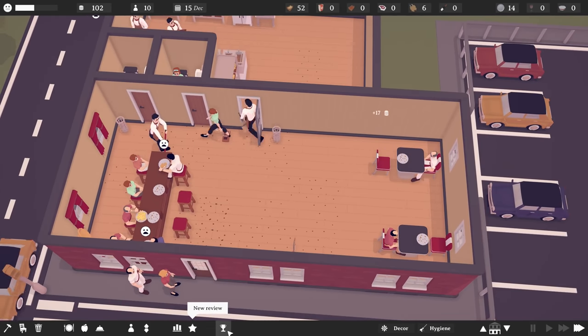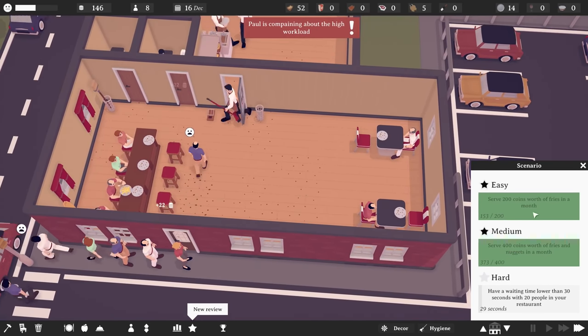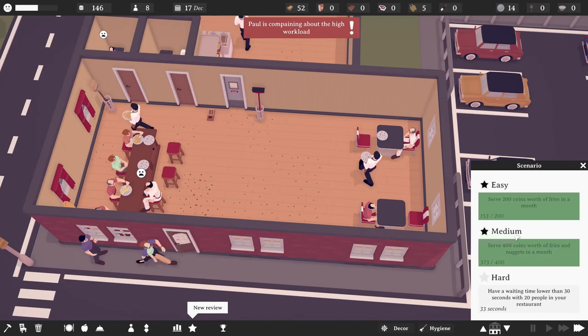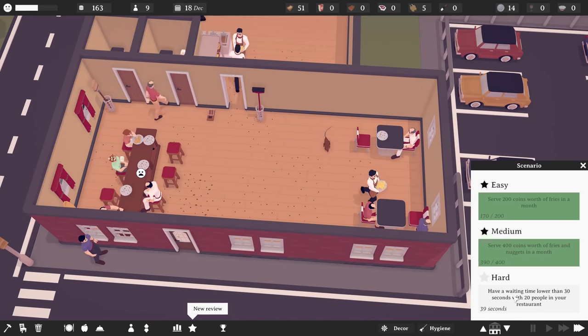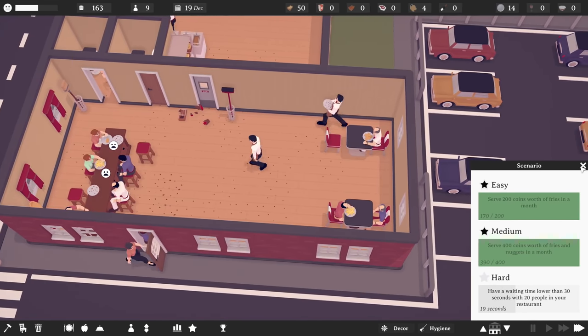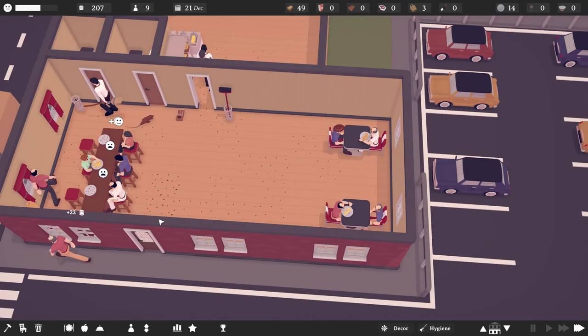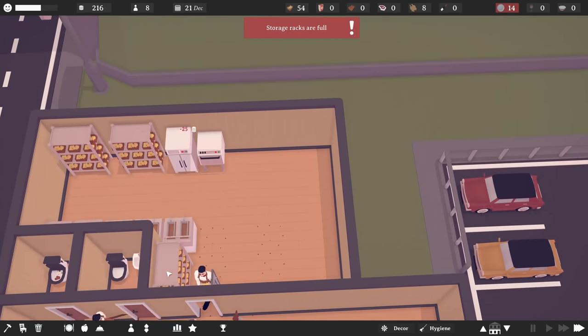How are we doing in terms of challenges? We've done both of the first two, which means we've actually unlocked the second scenario — lovely! We just need a waiting time lower than 30 seconds with 20 people in the restaurant. We can certainly get there; it's just going to take a minute.